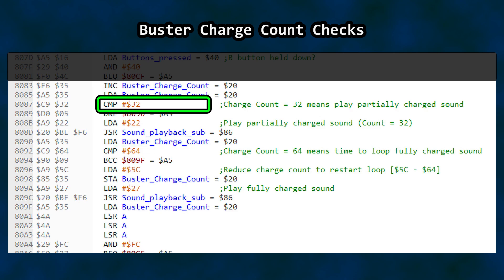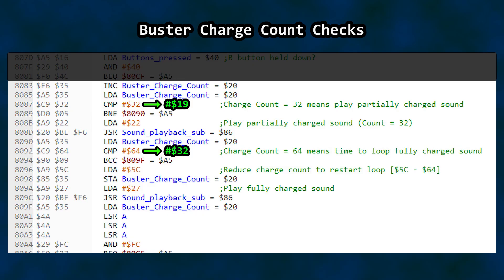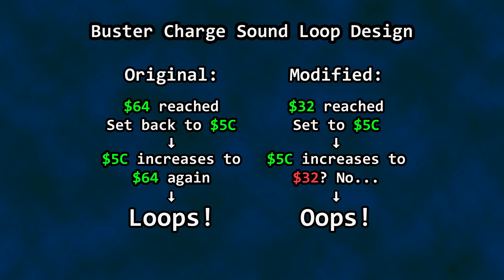The first charge sound is played when the counter hits 32 hex. When the counter reaches 64, the code sets it back to 5C — this causes the charge counter to loop, which lets the sound effect loop. Earlier, when I adjusted the counter checks to charge the Mega Buster faster, all I did was mess up the sound logic. The faster charge time was a bit of an accident. Instead of the check hitting 64 and setting it back to 5C to loop, the check hit 32 and then set it ahead to 5C, fully charging the Mega Buster but breaking the loop.